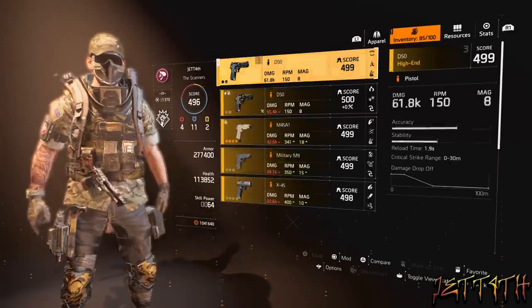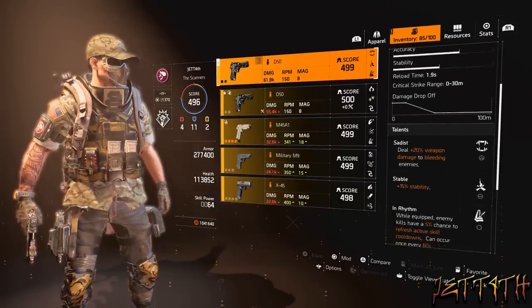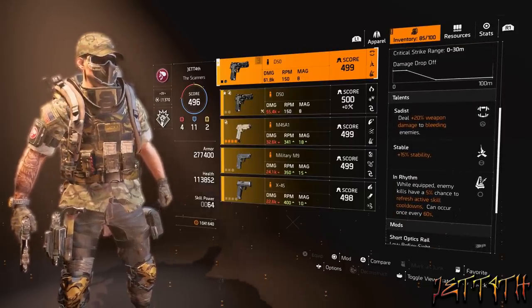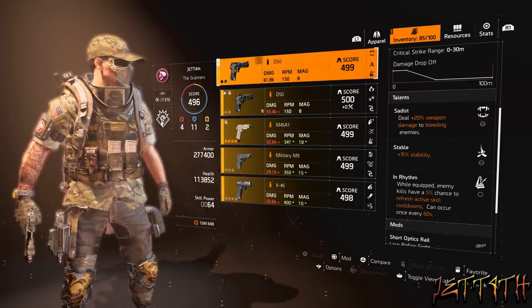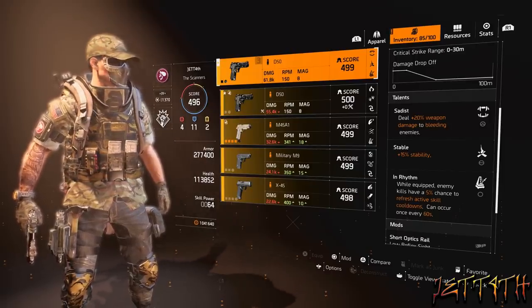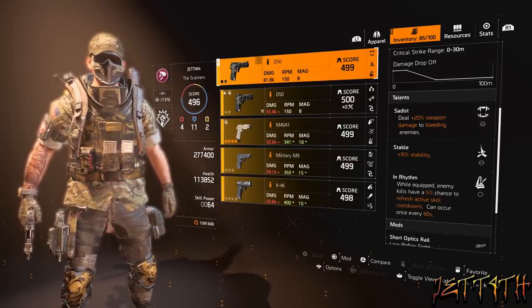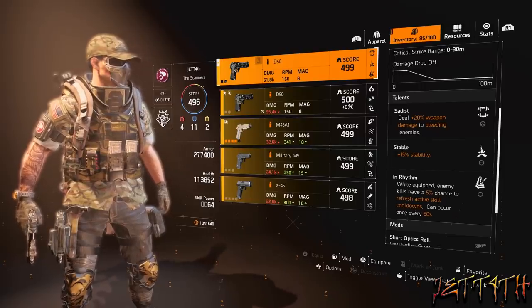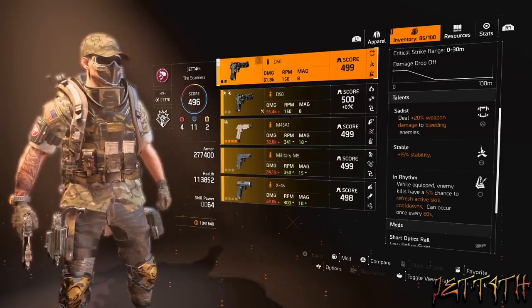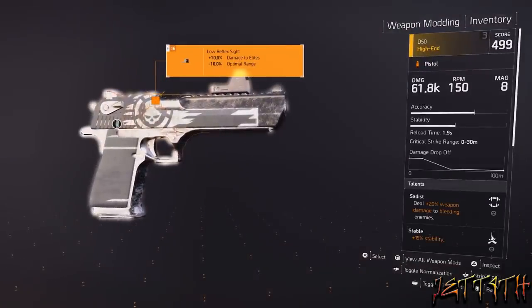For the sidearm, we are using a D50, mainly for the talent In Rhythm: while equipped, enemy kills have a 5% chance to refresh active skill cooldowns, can occur once every 60 seconds. It still works as a holstered talent. And it looks really cool with the new Dark Hour skin.